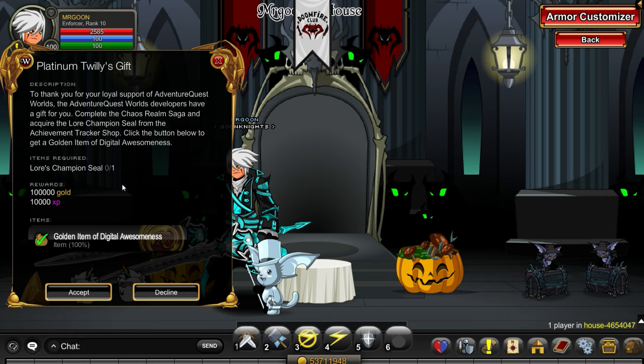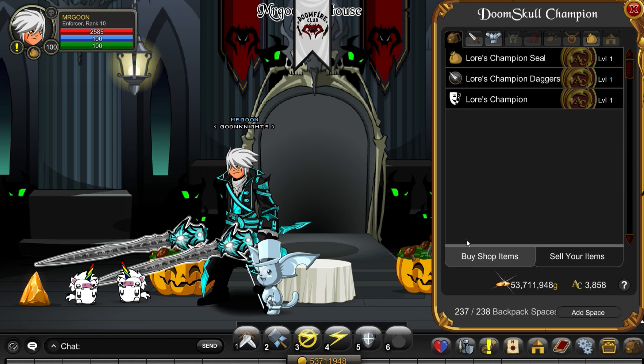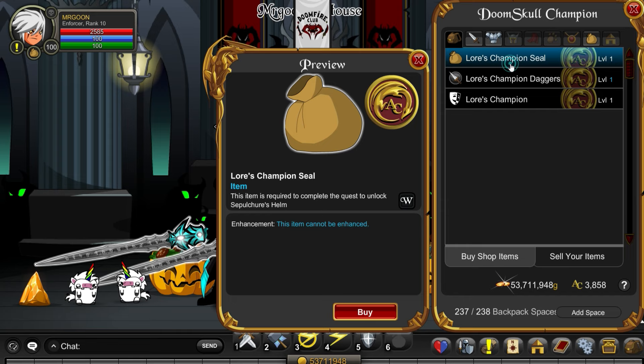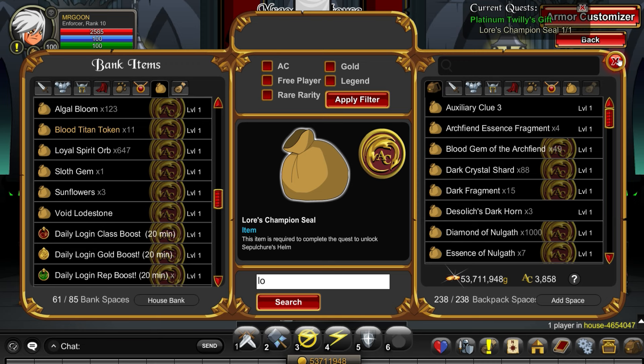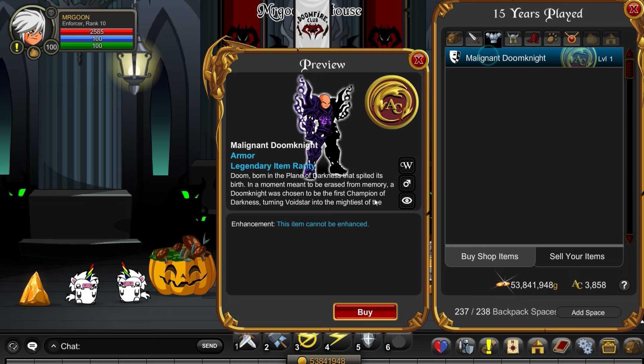You will need a Laws Champion Seal, so you need to have completed the Chaos Saga. Presuming you have, within your Book of Law is the Chaos Badge with a shop — go in there and pick up the Champion Seal. In my case it was in the bank so I just had to transfer it over. Once done, you can complete the quest and get your item of donated awesomeness. Presuming you haven't hit the cap, you technically get two, because you'll also get the bonus item of awesomeness.